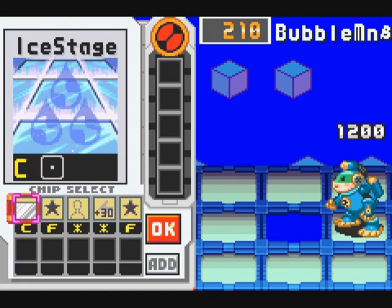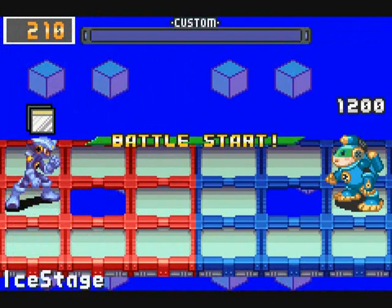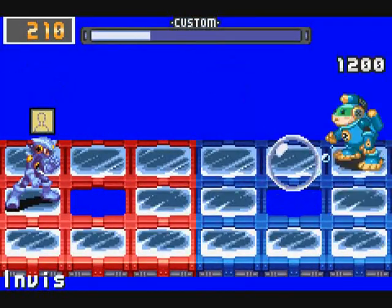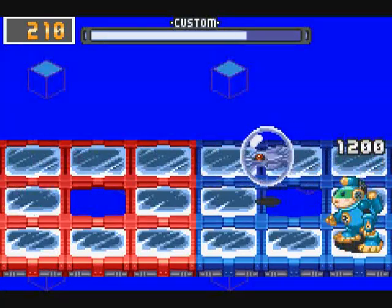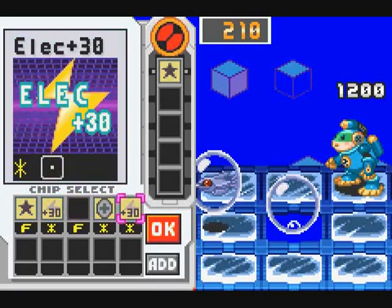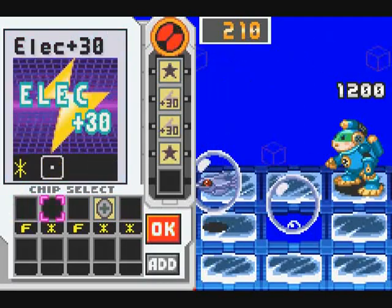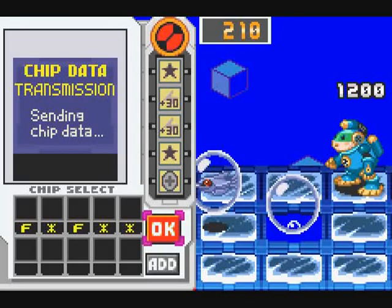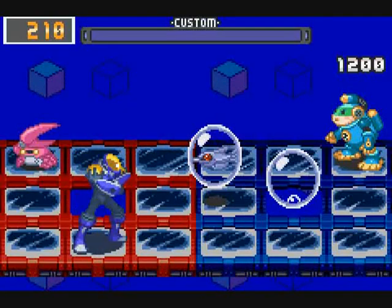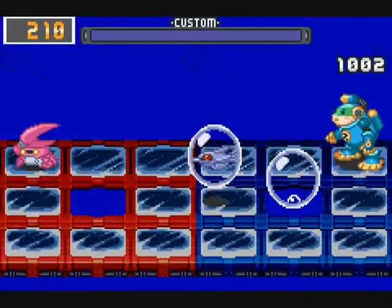Next up, we have Bubble Man. We've got something special in mind for this guy. He appears in Beach Area 1, but only if you're at critical health — the bloody coward. So first things first, we're going to make an ice stage. Since I'm Aqua Team, I don't have to worry about slipping on the ice. It's also worth noting that the stage is a little bit different than it usually is when fighting Bubble Man — you have a hole on your side of the field, and he doesn't have his boulder to hide behind.